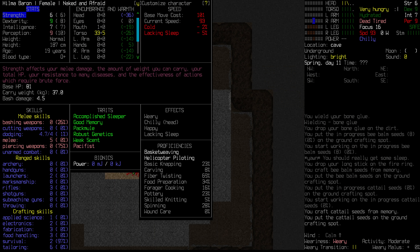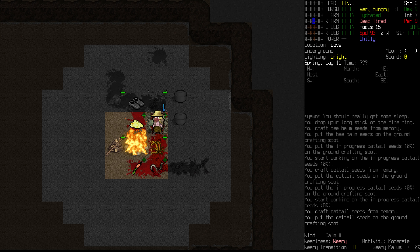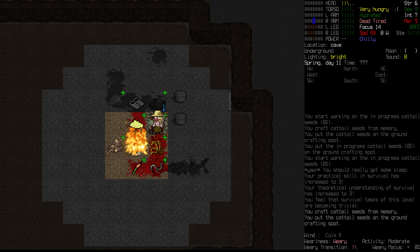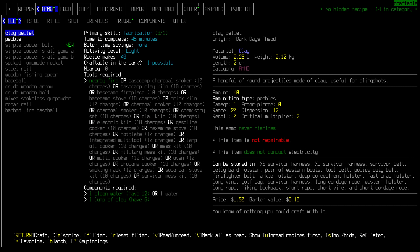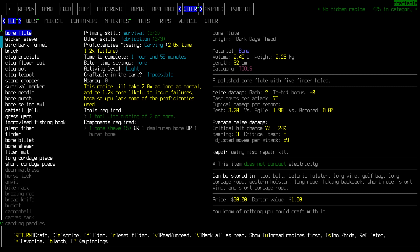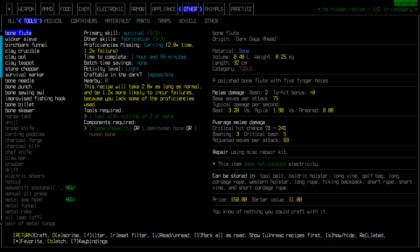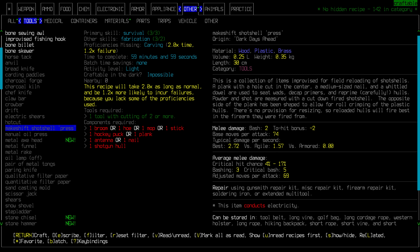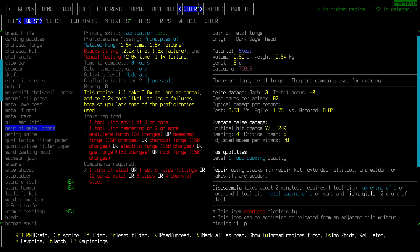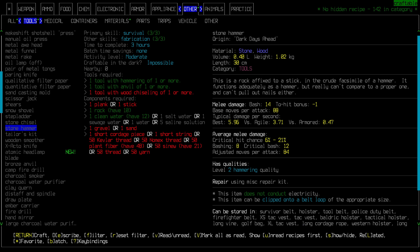Right now our survival skill is two. We need to get it to three before we can tan these hides. Under tanning, we can see the recipes but none of them are what we want yet. To improve our survival skill, we can look at things we can make — like seeds, which aren't a bad option. Making some bone glue isn't a bad idea either because that will also teach us applied science skill at the same time. It uses 10 bones per batch. We'll take the blanket off and make that one thing of glue — 30 minutes, that's better.